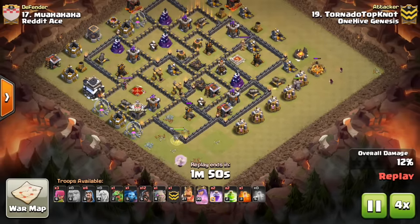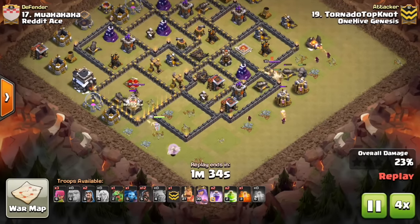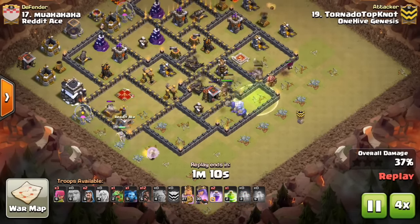1. If there's a stretch of point defense along one side of the base that the Queen can easily take out. 2. If the air defenses are either far enough out that the Queen can shoot, or deep enough in that they won't affect the healers.